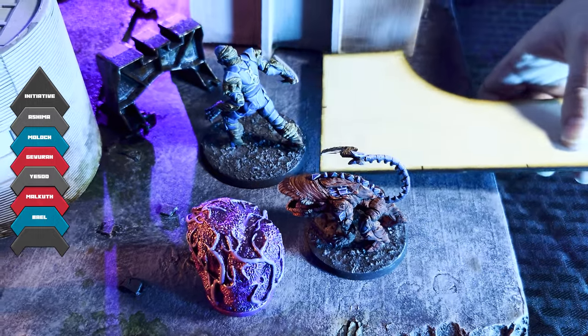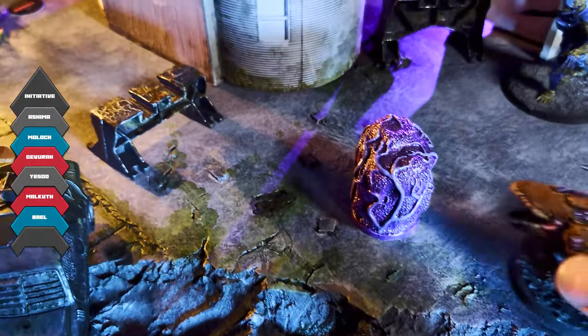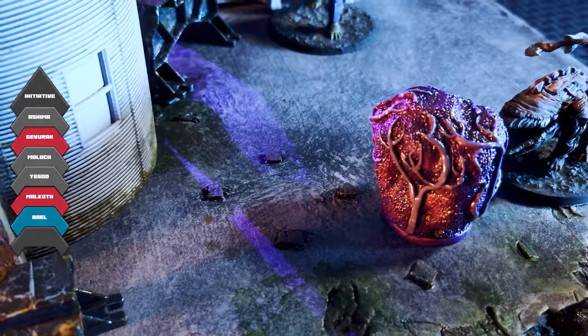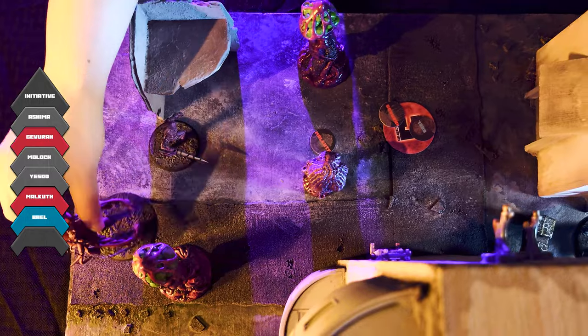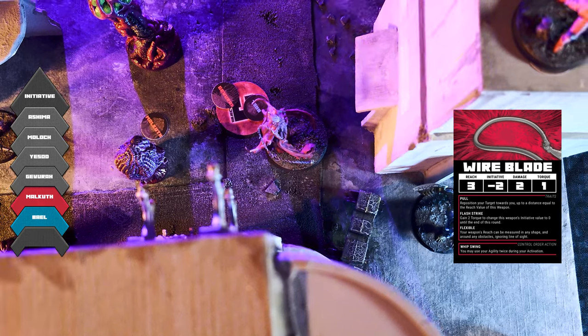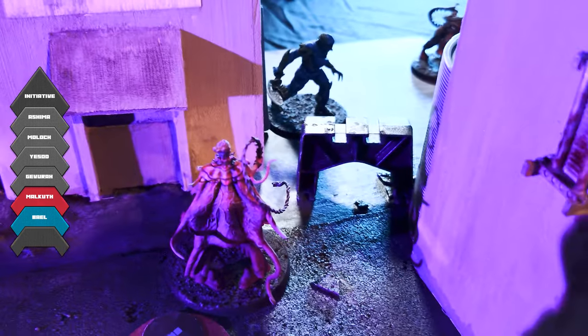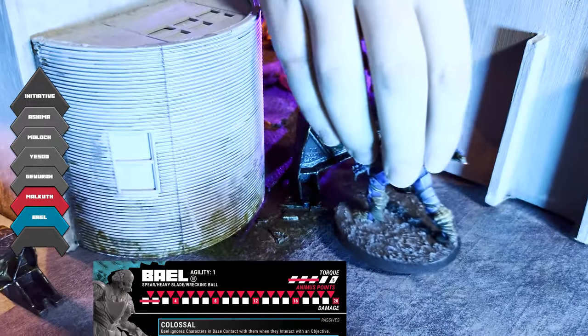Yasod whips the barrier across the battlefield, causing an impact that pushes both chronoclasts away and inflicting two torque to each of them. Moloch moves up, reveals a combat order, lowers their initiative by one, and hurls volatile scatter terrain back at Yasod. It bursts apart, creating a volatile one marker so that any character who executes an action or reaction within Reach 1 of it will gain a stun token, which will lower them by one on the initiative tracker at the beginning of the next phase. Gevora activates, moving to objective C, using their agility to pivot, and then revealing a combat order. They lower two initiative positions to target Bale with their wireblade. The barrier between them grants Bale cover, protecting them from a torque burst, so Bale chooses not to react. The wireblade inflicts two damage and one torque, before pulling Bale into the barrier and inflicting an additional torque.